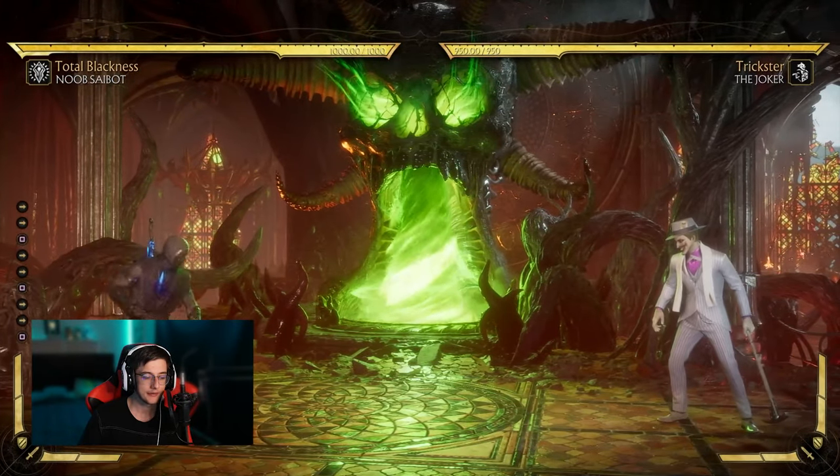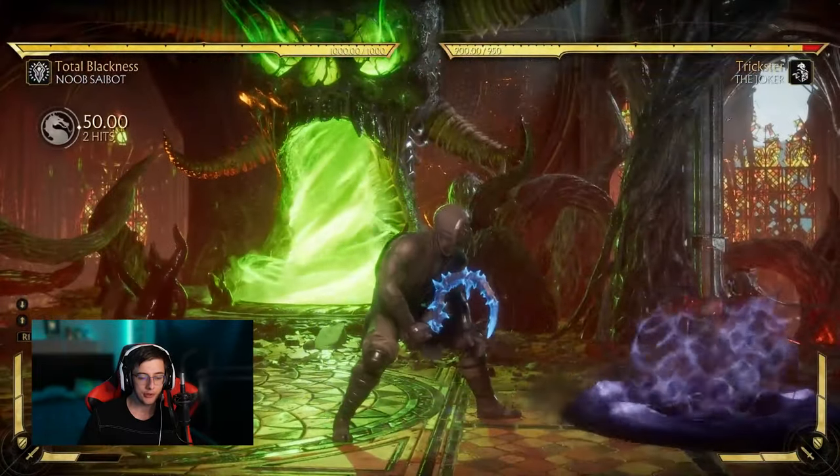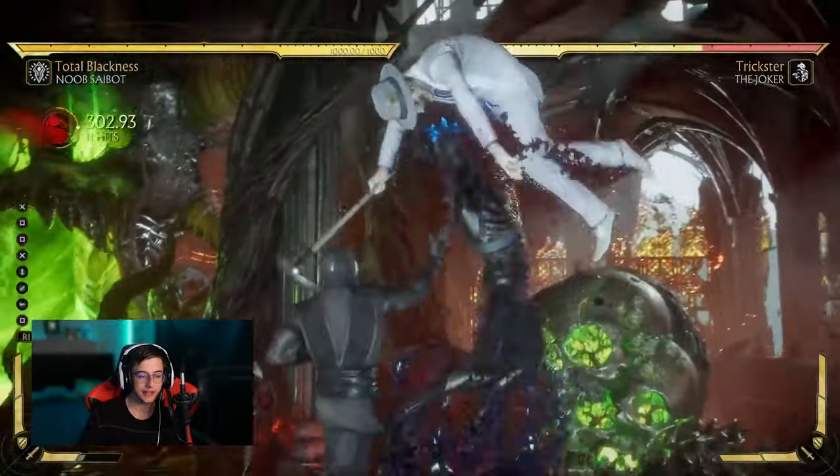So it'll look a little something like this. You want to wait for Noob to recover from the teleport, then a very quick dash, and then you'll be able to hit the double 113 like that.